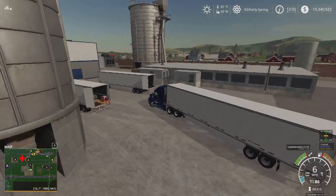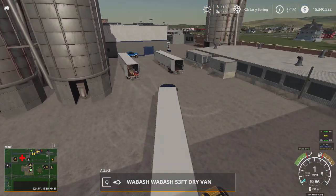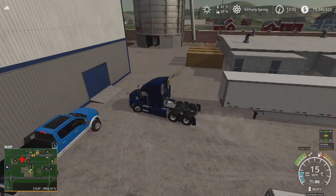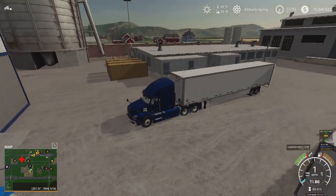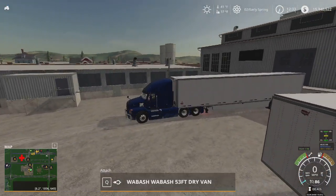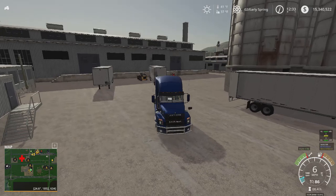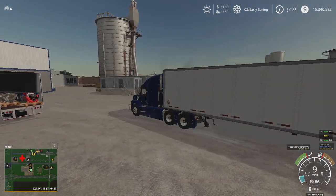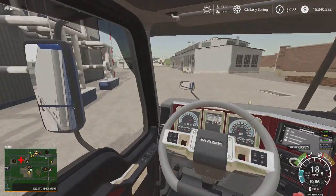We're going to have to take that trailer out of our way — it's kind of a tight yard. The warehouse is just over there, not actually too far away. We'll go put this on the dock and start unloading in the next episode. This Mac is beautiful.